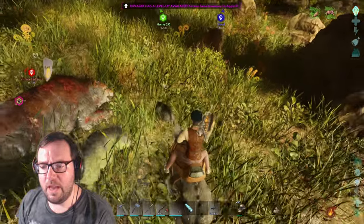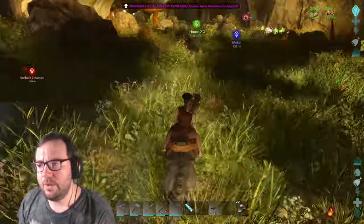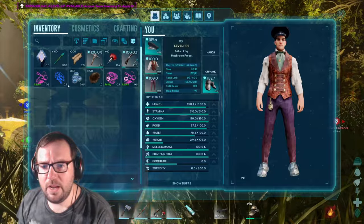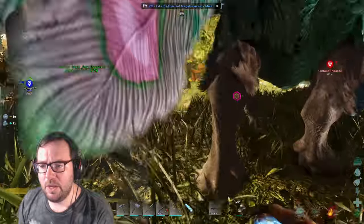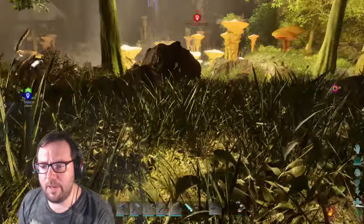We got two babies here. What I'll do is get the gigantoraptor ready, then tame up these three and bring them back to base. Then we'll get an imprinted dire bear. I'll see you guys in a little bit.